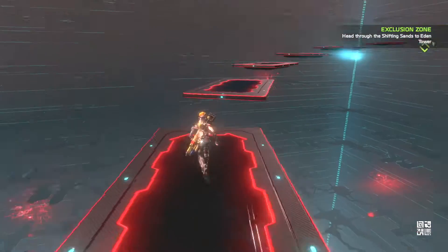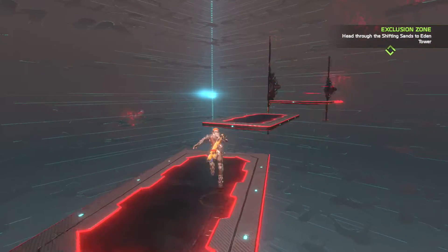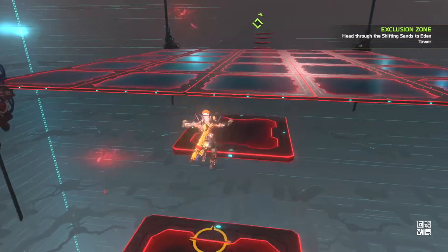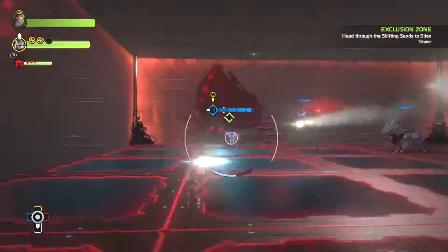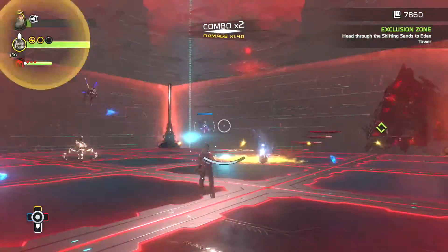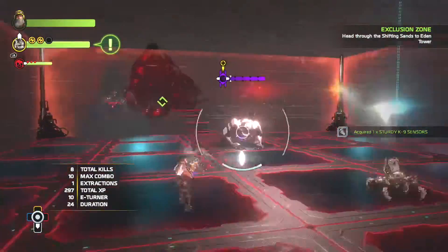And there we go — another part's been cleared, so now we'll find ourselves on the circular part. Here's the next section: you gotta fight some enemies up here. There's going to be like one main boss you gotta fight, and the rest are just little ones that'll spawn in. There's also some flying enemies you'll have to shoot once in a while so they don't try to steal your corebot. Just run around in here and shoot everything like you would a normal fight.